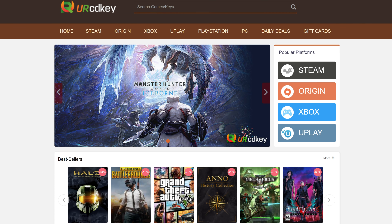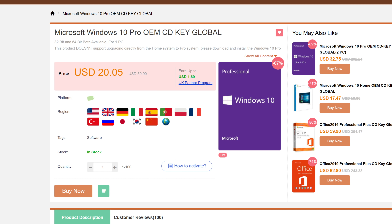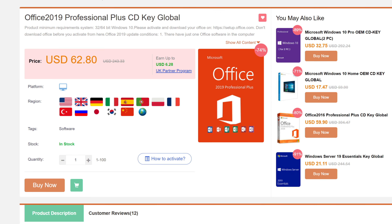Today's video is brought to you by URCD Keys, the best source for Windows 10 and Office Professional product keys at deeply discounted prices. More details at the end of the video.